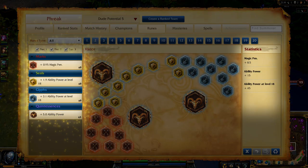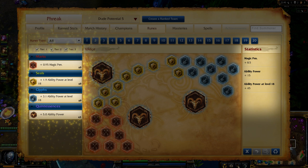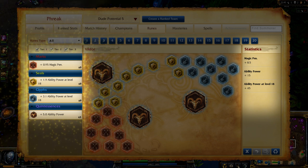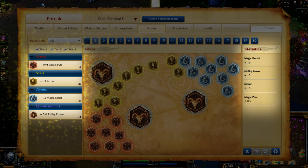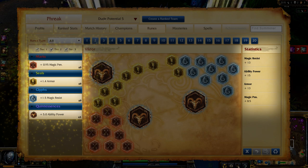For runes, I take Magic Penetration Marks, Ability Power Per Level Seals, Ability Power Per Level Glyphs, and Flat Ability Power Quintessences. This setup is aimed at giving me significant damage with my abilities. If you're going to build for a tanky Power Transfer build, consider Armor Seals and Magic Resist Glyphs instead.